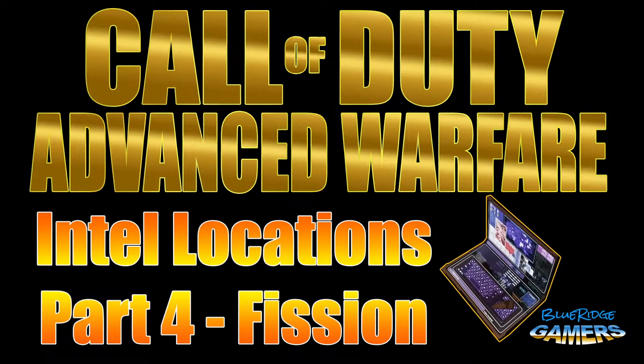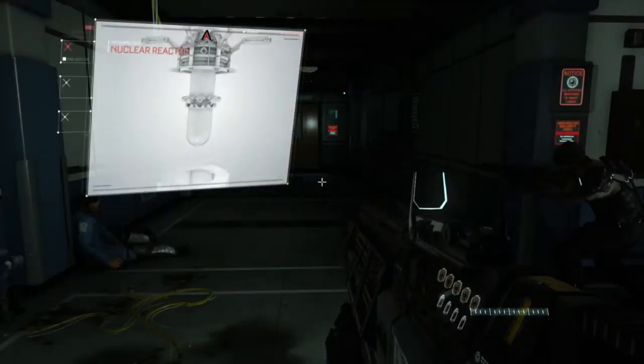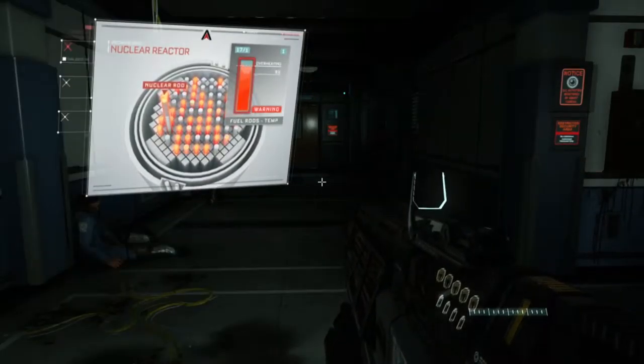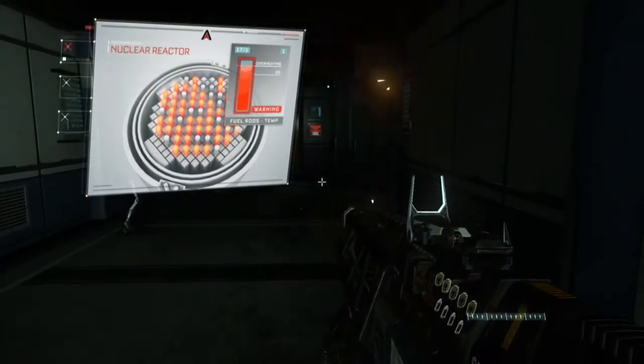Alright guys, this is Blue Ridge Gamers again and we're gonna do the next in the series — Intel part 4, which is on the Fission mission. After the guy comes up and tells you that the reactor core temperatures are rising, here's what you're gonna do.